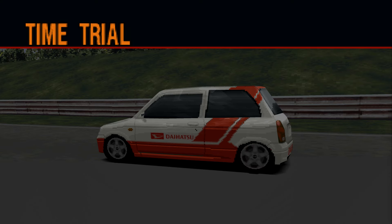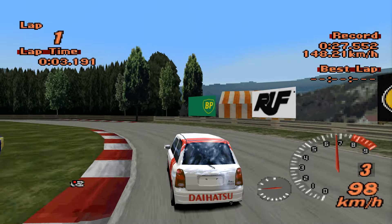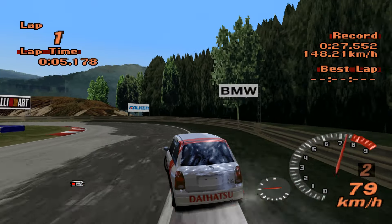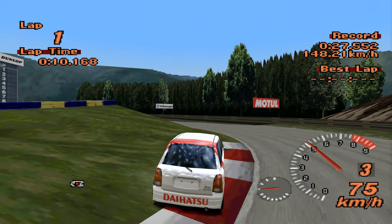It's going to get 6 laps of the Motorsports Island track in order to set the best time it possibly can. Our current leader is the Toyota Celica Rally Car at a time of 27.552. The Mira is not beating that.